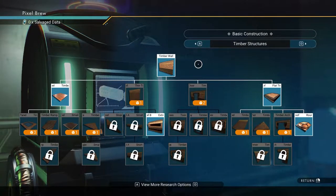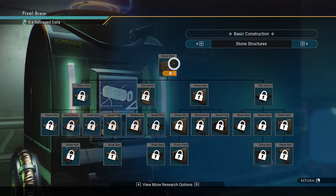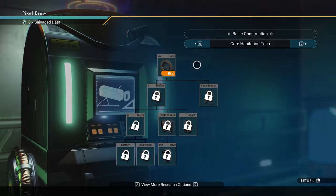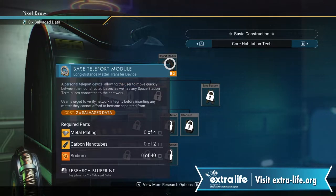So this is interesting - you can kind of figure out what you're doing. Stone structures - that's cool. Stone alloy, and you've got your... okay, so you can go back to this. So this is the teleport module. Let's research this - insufficient salvage materials. I guess we can't do it.